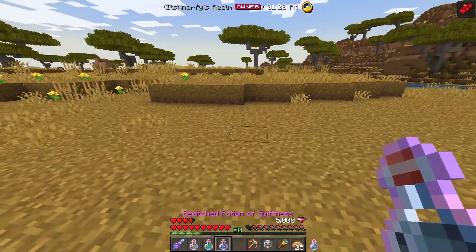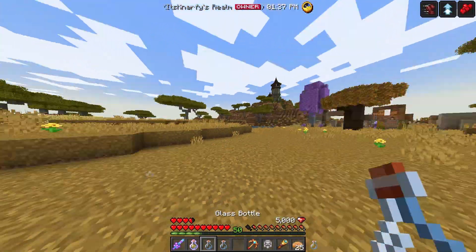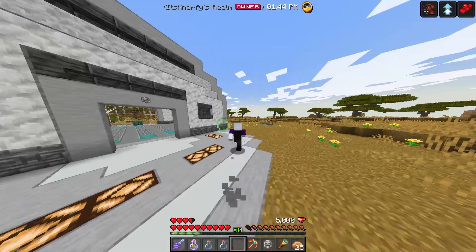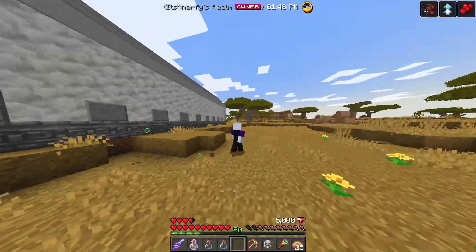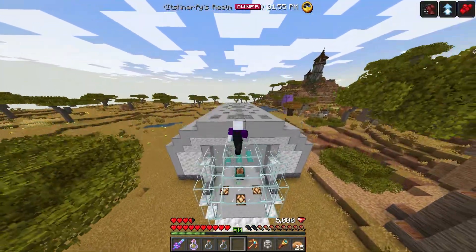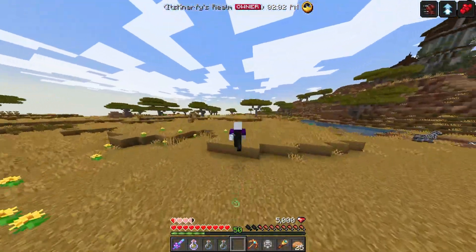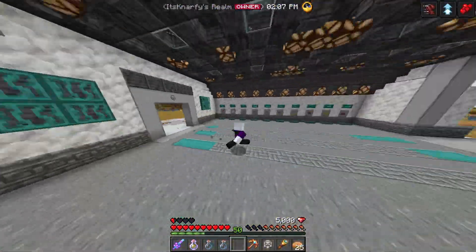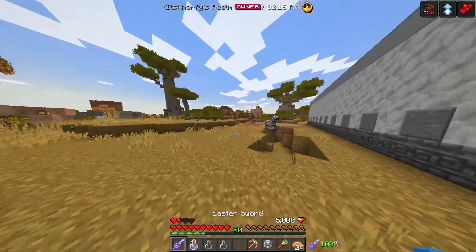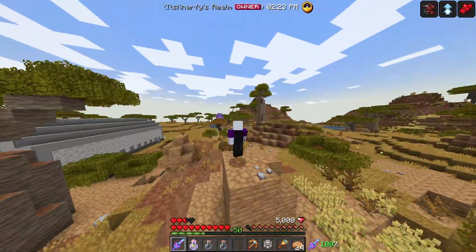We're going to try out the speed 4 and jump boost 4 potions at the same time to see what happens. This is crazy — very, very excessive. The speed might be fun for escaping something or a race. The jump boost maybe helps if you're building and need to get to a higher place. Running this fast is running my hunger down — but man, is it fun. Look how fast this is.